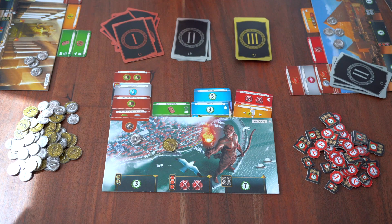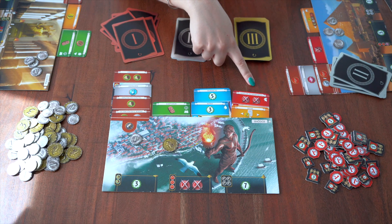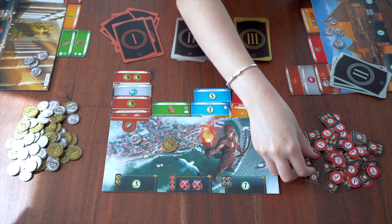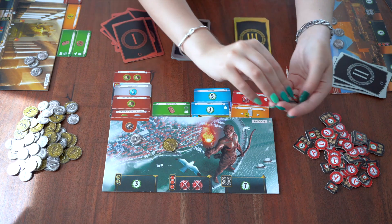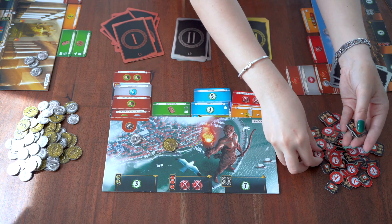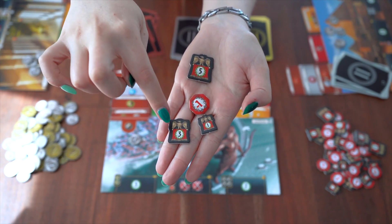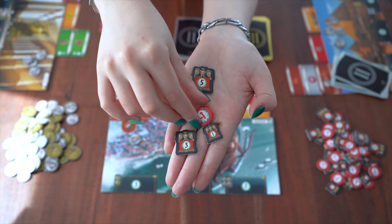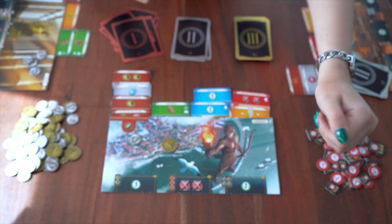After playing out each age, you proceed to a military conflict resolution stage, where you count the military strength points for each player. Then you compete for the one who has the most points between each neighbor on the left and right, so you'll win tokens worth different points depending on each age. The winning player wins in the first age 1 point, in the second age 3 points, and in the third age 5 points. The loser will always win a minus 1 token regardless of the age in which the conflict takes place.